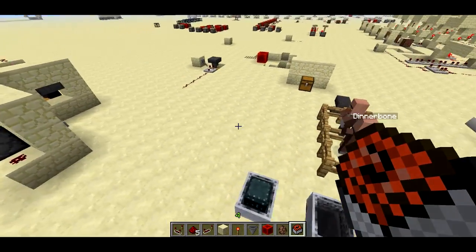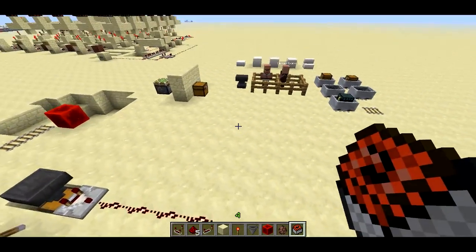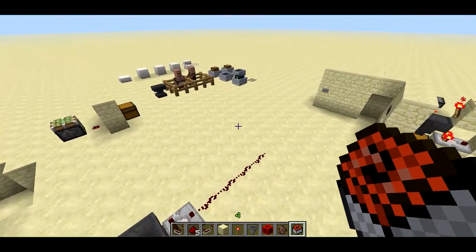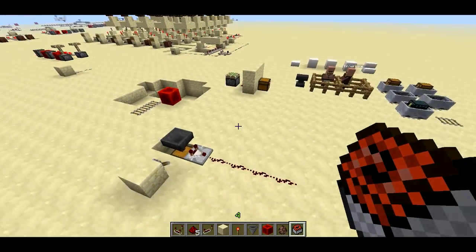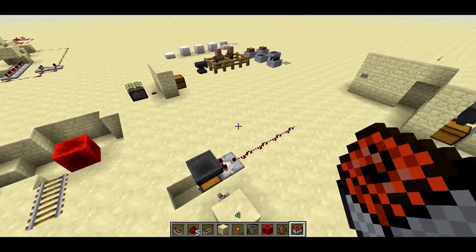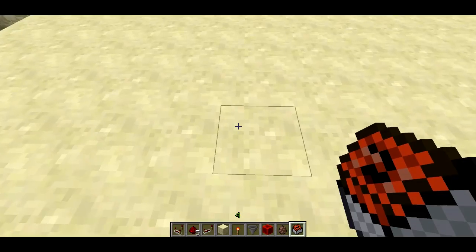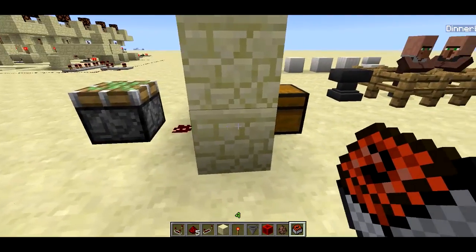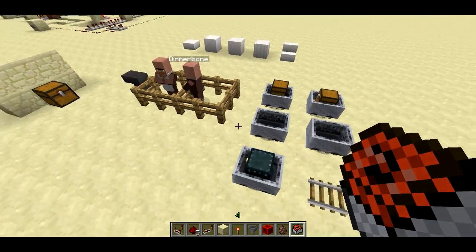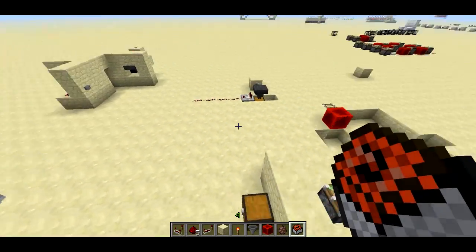Those are most of the changes in the snapshot. There's a couple more I'll just mention without demonstrating. Skeletons now shoot 15 blocks instead of 10 blocks — makes them kind of annoying. And then there's also animated textures. Texture packs work a little bit differently now and you can animate any texture at all in the game — you could animate sandstone, the side of a piston, anything at all. Apparently it's supposed to be pretty easy, but I couldn't quite get it to work. Anyway, some really cool features — that's about it. Thanks for watching.